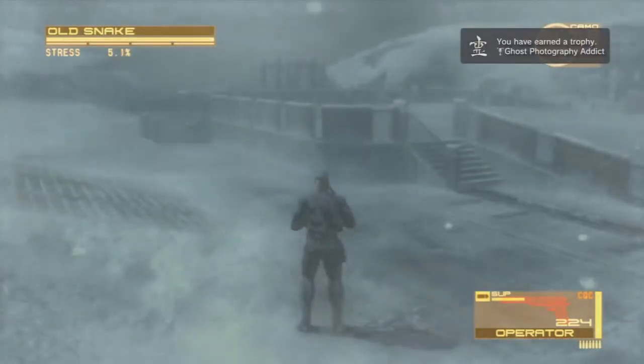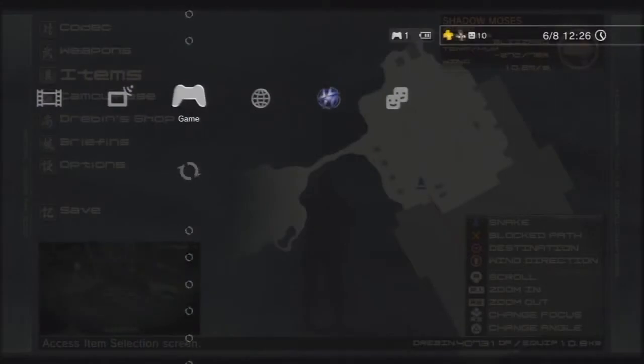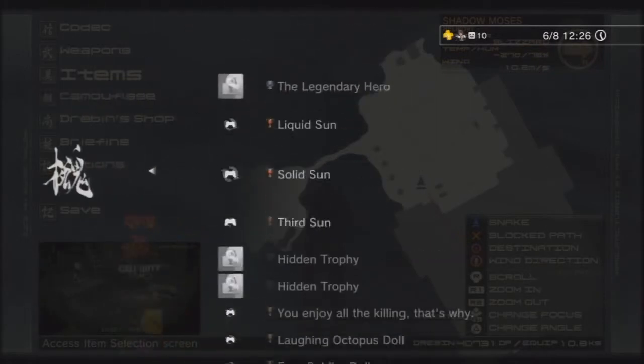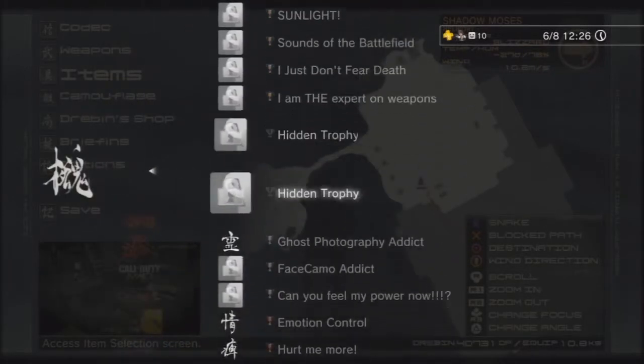The final ghost is on the right hand side of the main entrance door, just next to the camera. I hope you guys enjoyed the video — please subscribe for more trophy guides in the future. Peace out.